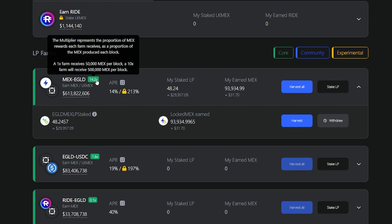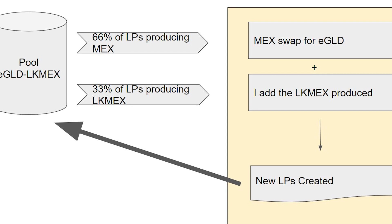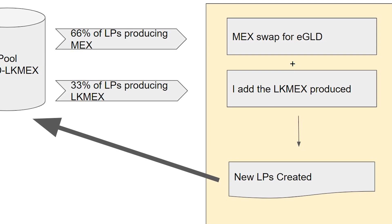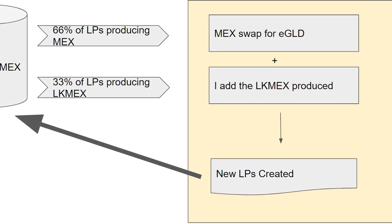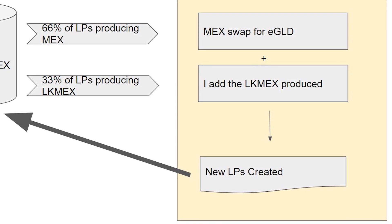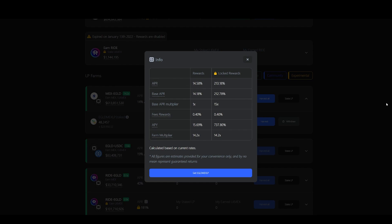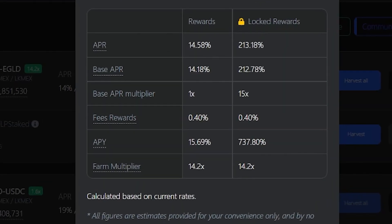The biggest change was certainly made by the Elrond team with regards to the multiplier. Those of you who have been using the DEX right from its launch will remember that in the beginning it was possible to set up the Egold Max farm in such a way that it would basically be self-sustaining, meaning users could generate Max and Locked Max to compound their tokens again and again to create LP tokens and then stake those LP tokens in the farm. With the last big update this has changed a lot since Locked Max have been given a higher priority, resulting in a 15 to 1 ratio and thus making the old strategies obsolete.